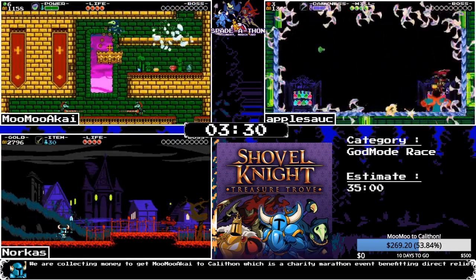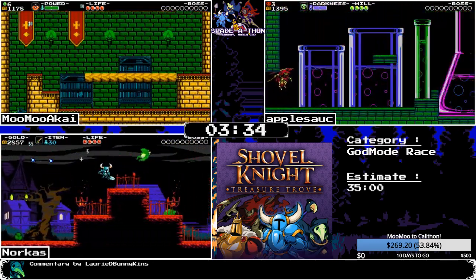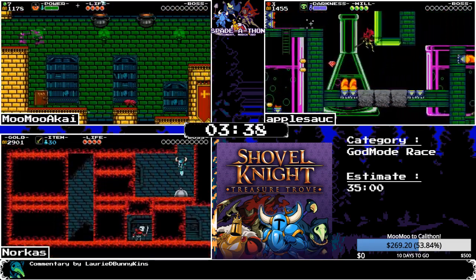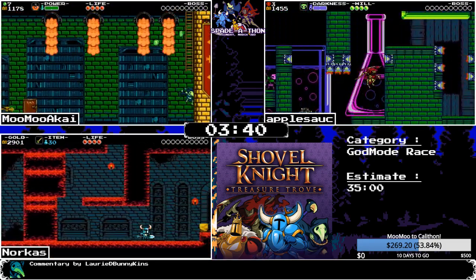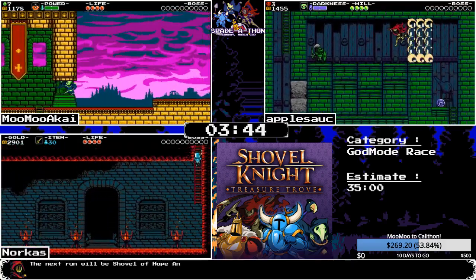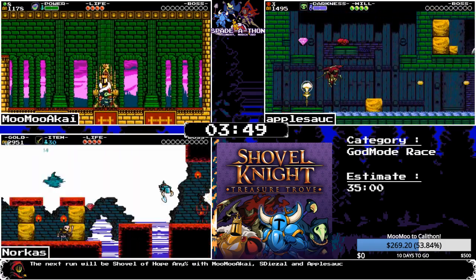MooMoo is working through the stage — there is a use of the fleet flask, you really want to use that a lot. Apple is absolutely destroying the Alchemeister, and Norcus is heading into Lich Yard.